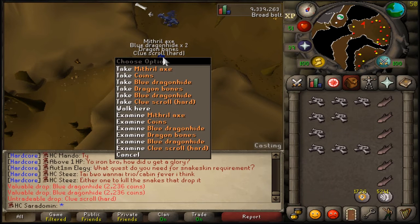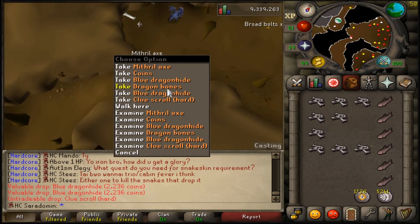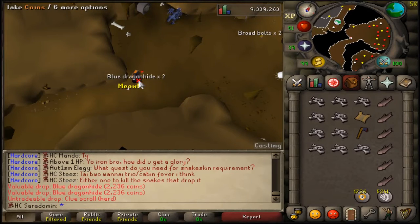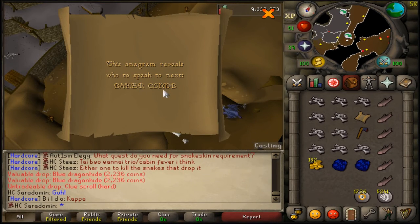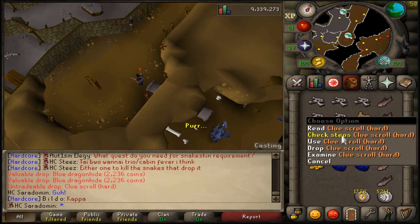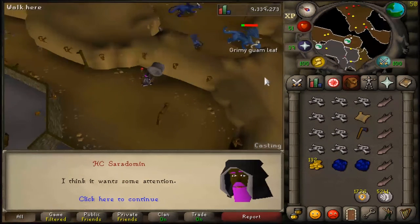Look what we have here — a hard clue scroll. I guess we're going to go and do that. I'm just going to pick up everything here because why not. So I just quickly looked up what the hell this Baker Climb meant, and now I would have to complete the troll questline to get to Trollweiss Mountain. I don't even know what that means. So I'm just going to drop this because I don't really feel like doing quests right now.